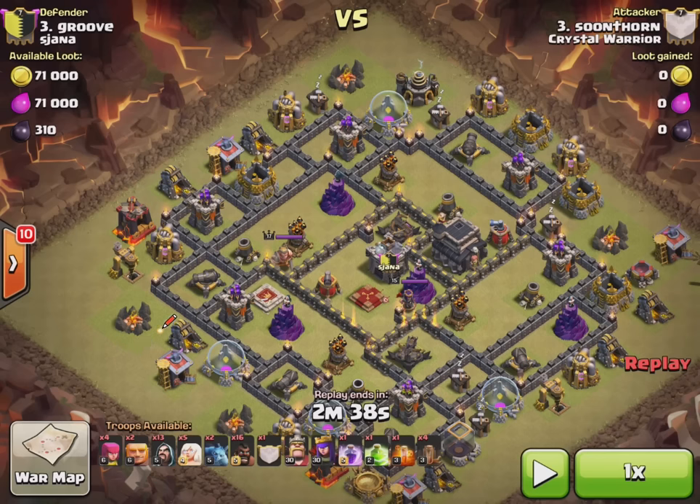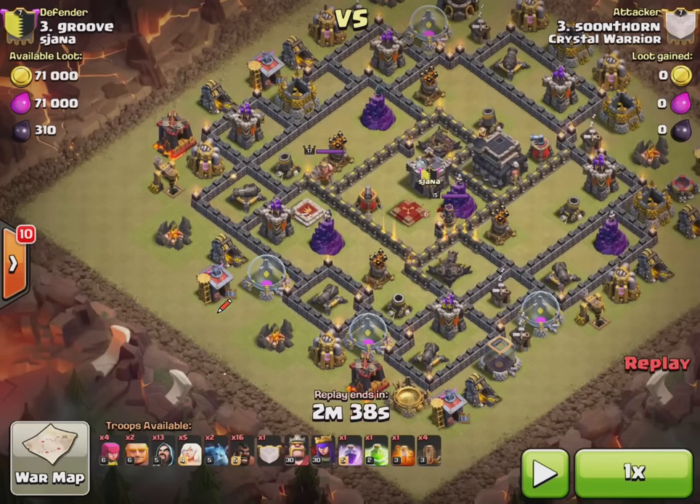Now my kill squad — my king — I'm going to try and take out his king with that. Seems to be the most logical thing in this scenario. So while the queen walk is happening, I'm going to drop an archer here, archer here, minion here, and another archer here — just because I had some archers left. Once that's clear, I'm going to drop a golem which is going to go there and distract those defenses.